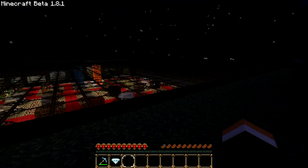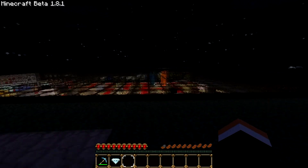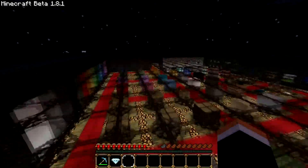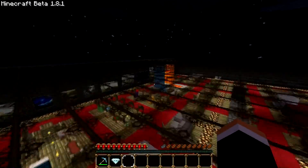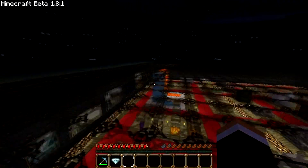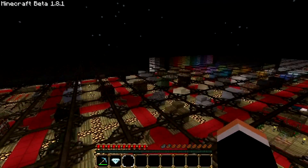Ooh, outside. We got some mobs out here. Who needs cages when you have that? So a nice little overhead view of everything. I think that's going to do it for this review. So now, on to Flow's HD Texture Pack.